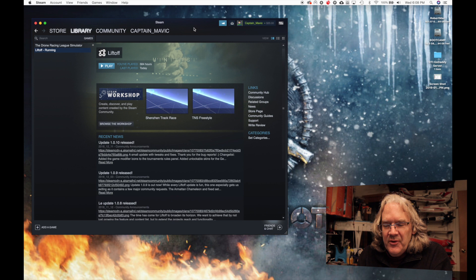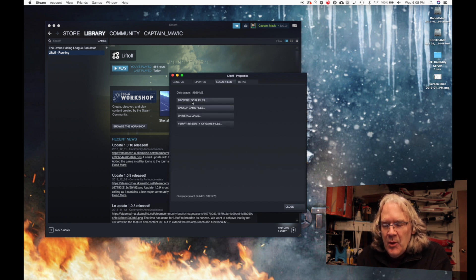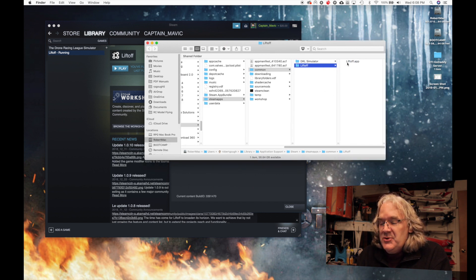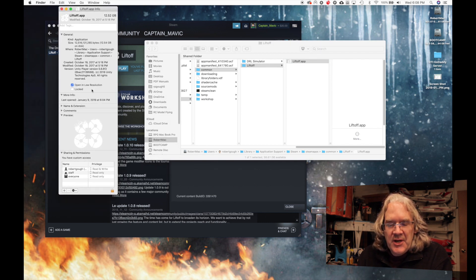Let me give you a quick tip on things to check if you're also experiencing slow Liftoff gaming. In the Liftoff settings, you have your game on the left and you want to right-click and say Properties, then come over to Local Files, Browse Local Files. This is on my Macintosh — on Windows it'd be slightly different. It pulls up where the actual Liftoff app is located, and on a Mac to get information on that it's Command-I, or you can right-click and say Get Info. This brings up a window where you want to check the option that says "Open in Low Resolution."